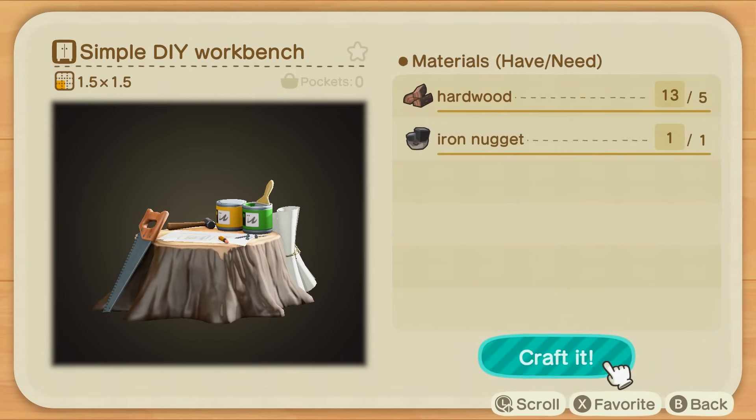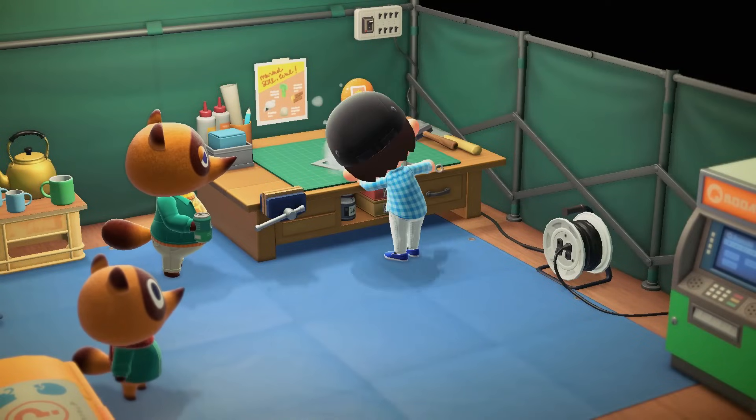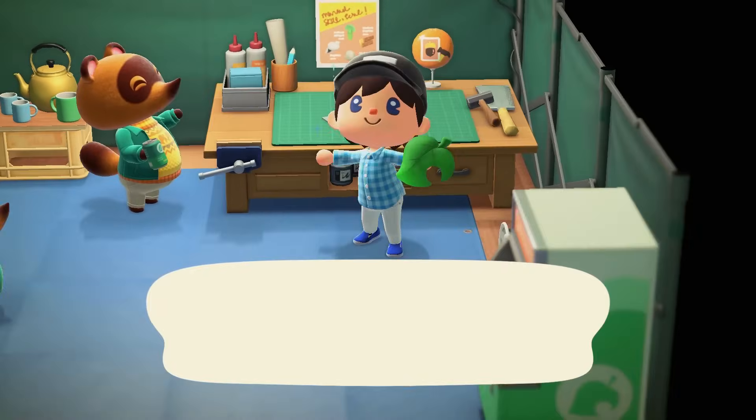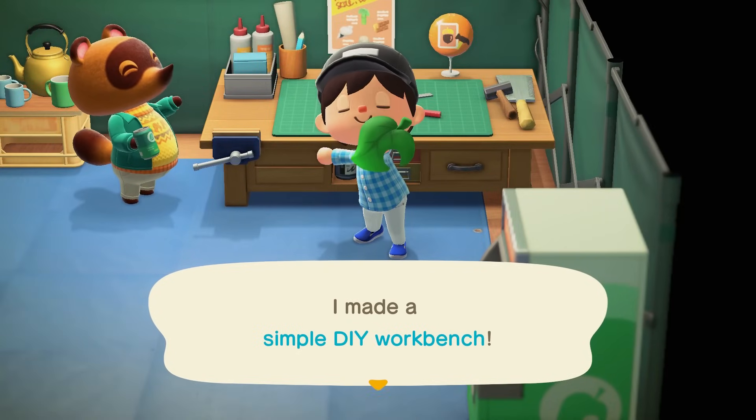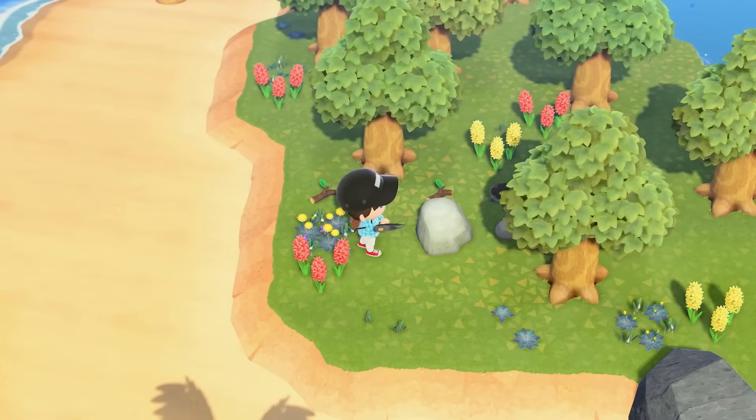Hello everyone, Johnny Hurricane here from GamersHeroes.com, and today we're gonna go over how to get iron nuggets in Animal Crossing: New Horizons. Let's get started. So you need an axe first off, but when you have an axe, hit a rock. Pretty simple.